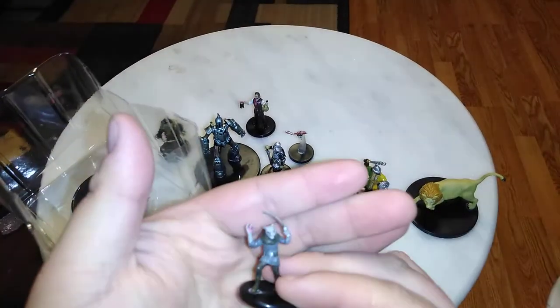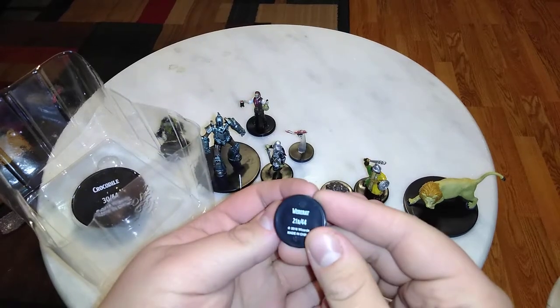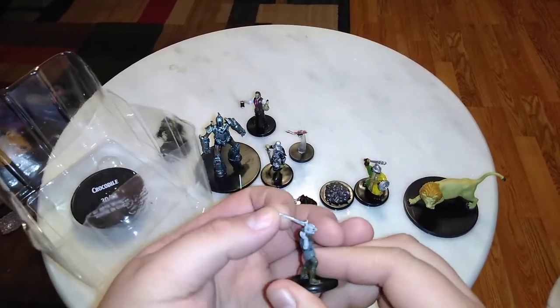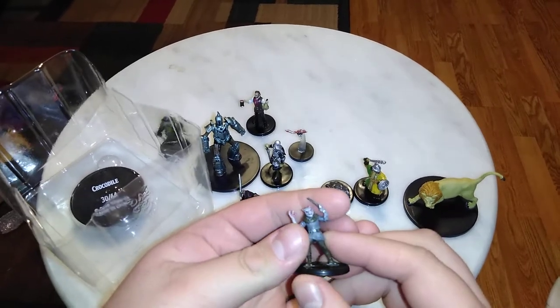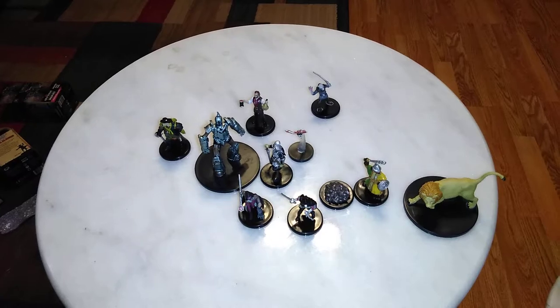There's another new one — this is the Were-Rat, I don't have this one. It's the 21B variety that has a long sword. I already have the other variant that has no weapons and is just clawed.